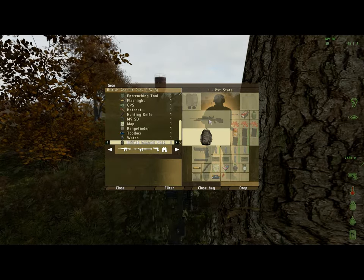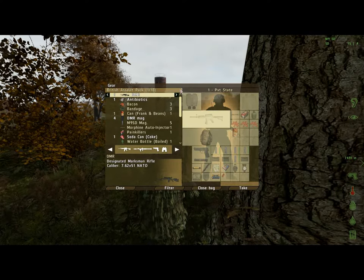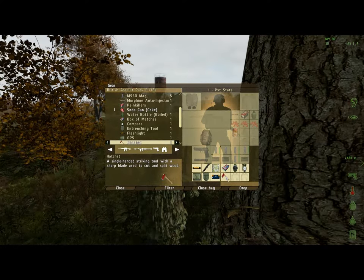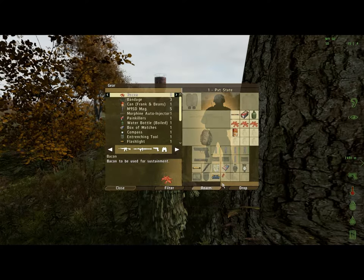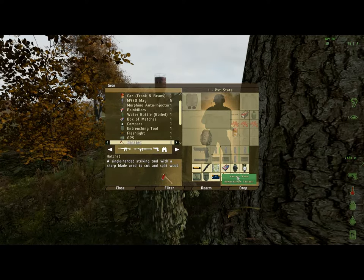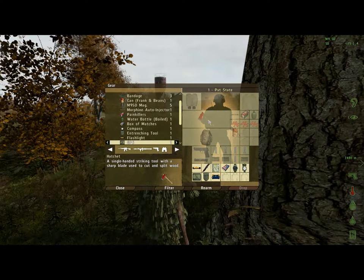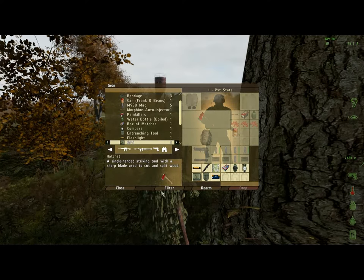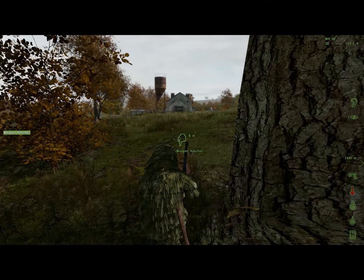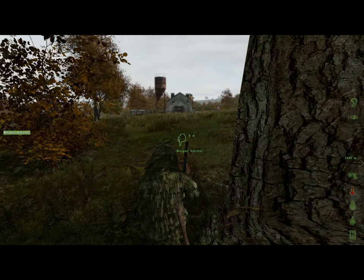The first thing I'm going to do is open up my backpack and move my rifle into the backpack — I've got one slot left. Down here in the hatchet, we can close the bag. We're going to take this hatchet and right-click on it. You have two options: one is remove from tool belt, and that's what we're going to do. Remove it and it'll drop it up here into our weapon slot. Close this out and if we scroll wheel, we'll have the option to switch weapons from the pistol to the hatchet.